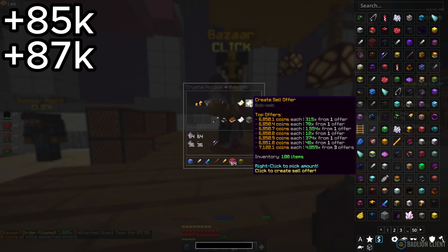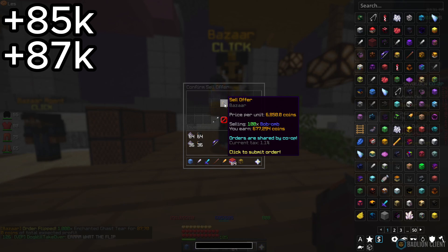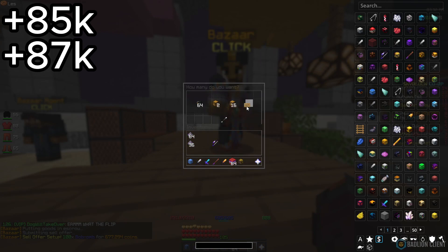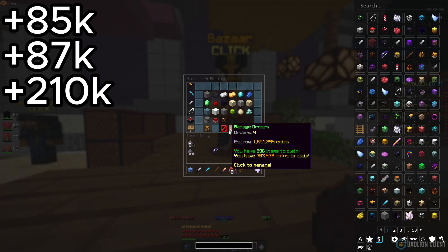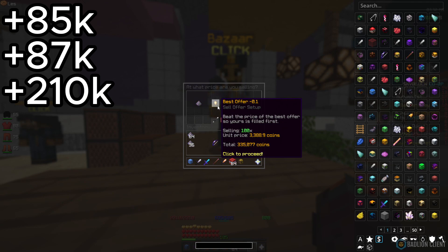Now for the Bob Bomb, we're creating a sell offer and getting 677k back, which is quite a bit of profit for how much we put in. We spent 466k on the Bob Bombs, so that's a 200k profit from those alone. For the Enchanted Gunpowder, we're selling it at 335k and we bought it for 247k, so that's about 100k profit.